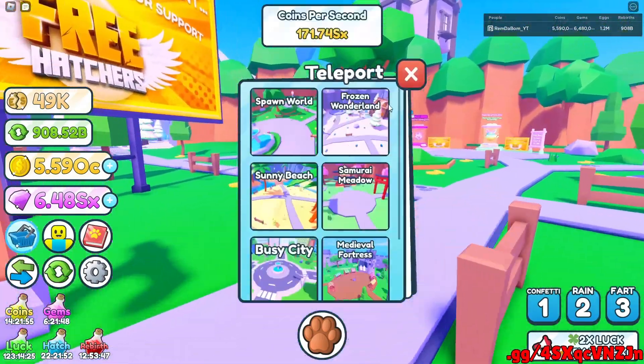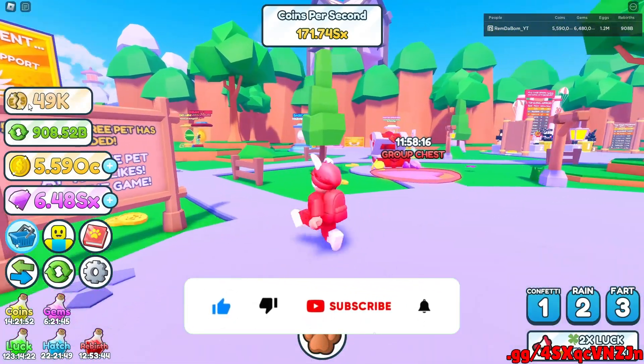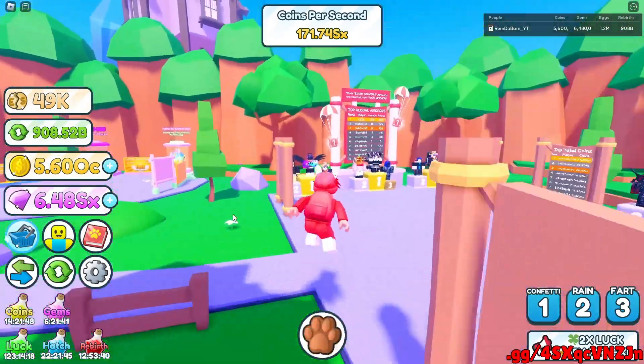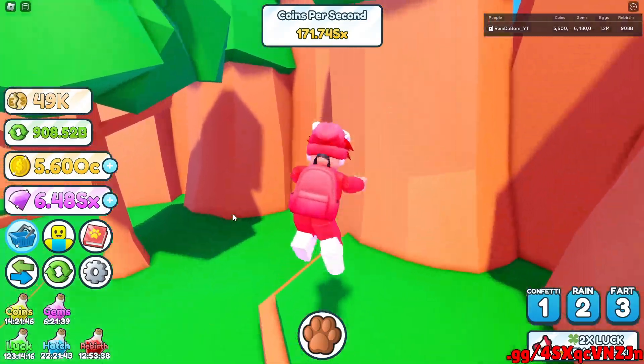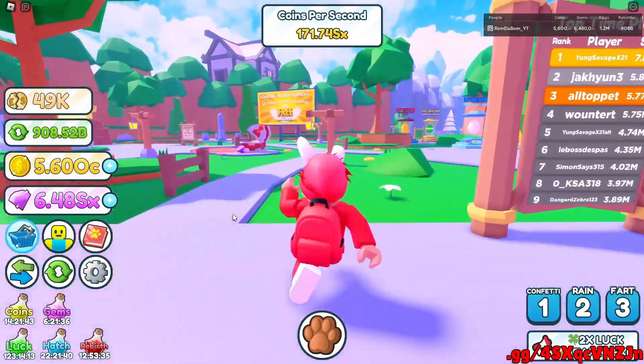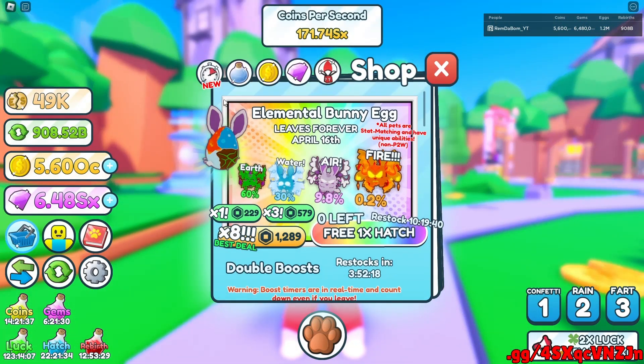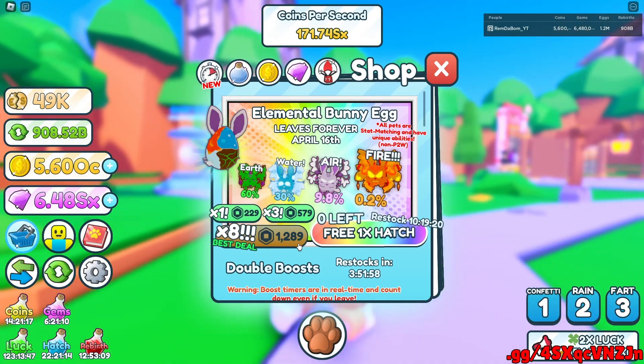They added a new currency, new exclusive pets, and more. So we're gonna get straight into it and start off with the new shop pet. We have the Elemental Bunny Egg — it leaves forever on April 16th. It has four pets: the 60% earth pet, the 30% water pet, 9.8% air pet, and 0.2% fire. One is 229, three is 579, and eight is 1,289.